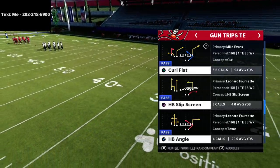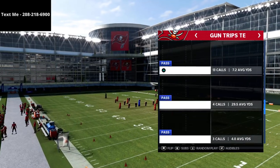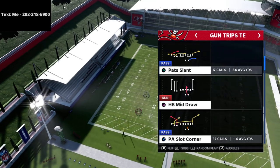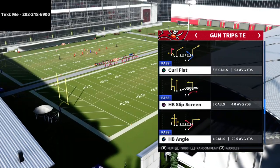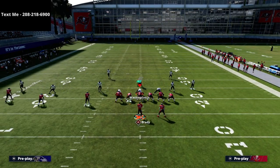The play we're going to use is Curl Flat, but you could honestly use any play — it doesn't really matter. Any play with the tight end on a corner route works, whether it be Curl Flat, Doubles, Sail, PA Slot Corner, Drive Post, Verticals — any of those. We're just going to use Curl Flat.